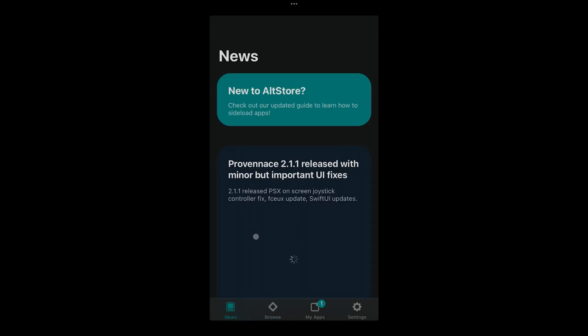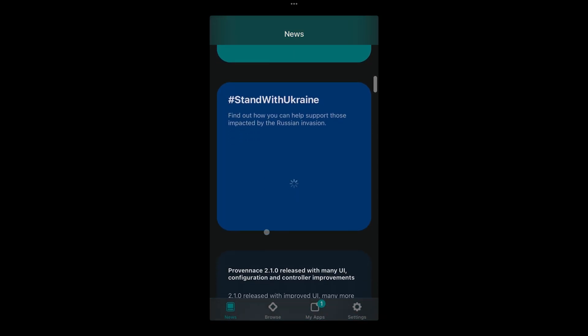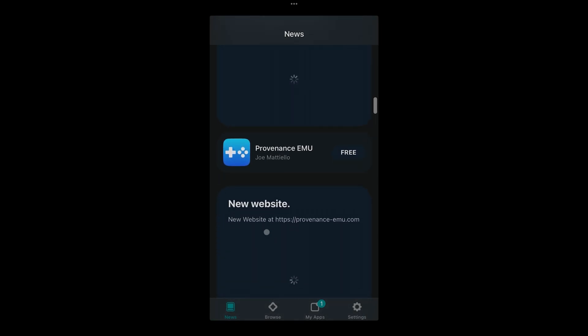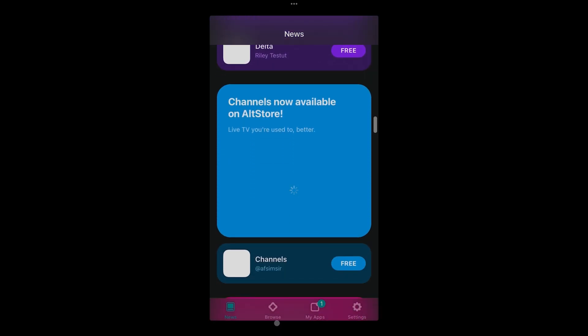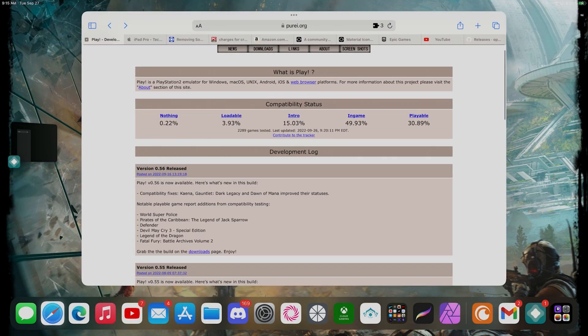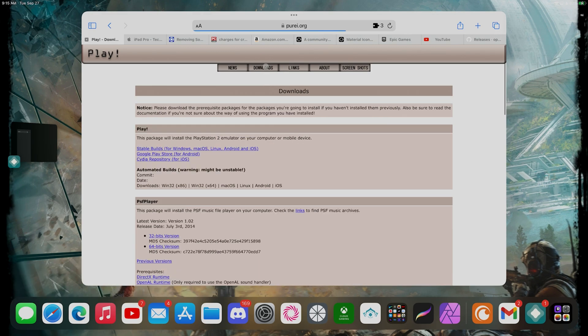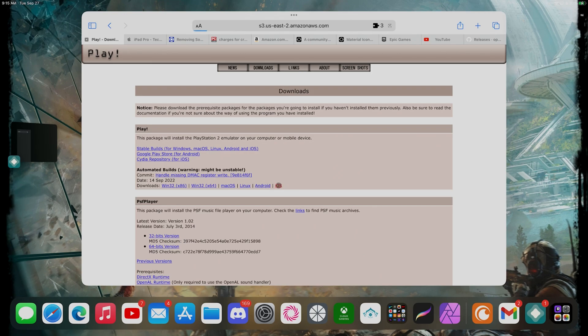It's not loading properly — it still has a little bit of a delay. The way that I've been doing it, which I'm going to show you right now, is by simply going on the browser, going to the Play website, and grabbing the latest version by clicking on Downloads. You go to Downloads and then pick the iOS version to get the latest one, then click Download.